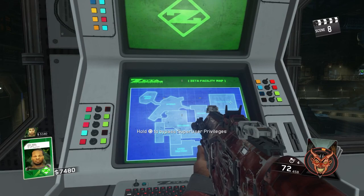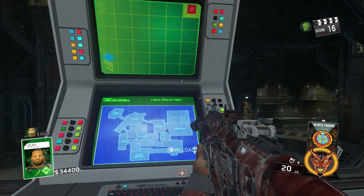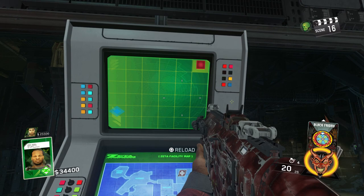Then you run upstairs, and you have to press square on the middle computer. There are three of them. If you're playing solo, you can go to either of the computers. If you're playing two-player, the host has to go to the right computer. If you're playing three or four-player, it doesn't matter, but two people enter the codes at the same time.